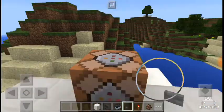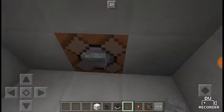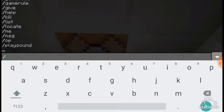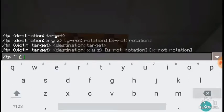Now for the second command block — this handles going back down. The third step: type slash TP again and put in the return coordinates, three blocks like this.